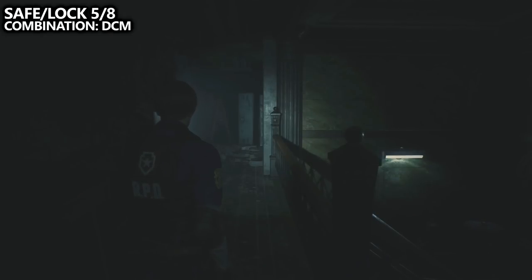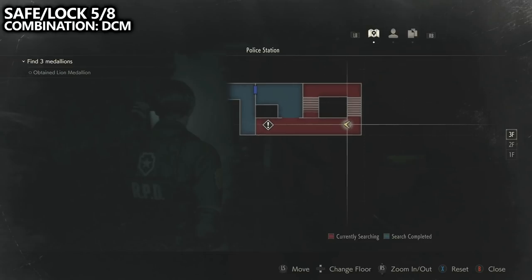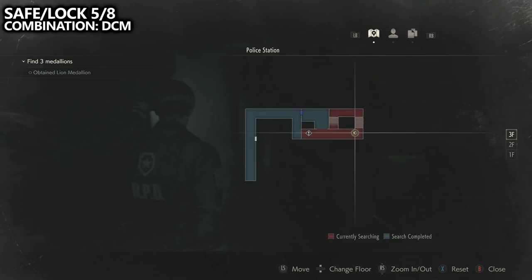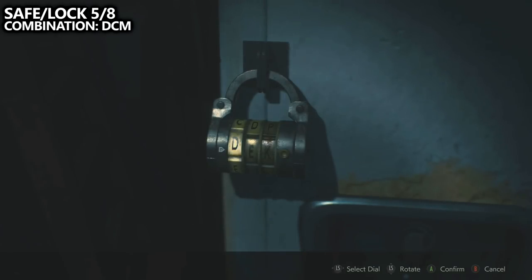From the shower room, the path was blocked, so we have to go upstairs to the third floor of the police station, directly above where we just were. As we walk forward, we should notice a locker directly in front of us and we can open it up for safe or lock number five of eight. The combination for this one is DCM.